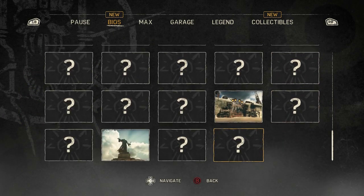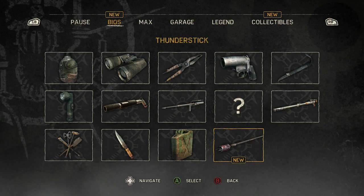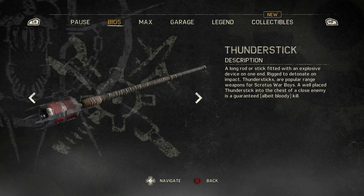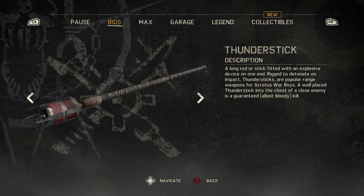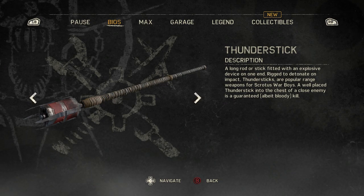That's the only person I know who actually uses the phrase 'lousy with' — I'm pleased by that. The last tool was the thunder stick: a long rod or stick fitted with an explosive device on one end. Rigged to detonate on impact, thunder sticks are popular range weapons for Scrotus warboys. Surely there should be an apostrophe after Scrotus or something. A well-placed thunder stick into the chest of a close enemy is a guaranteed, albeit bloody, kill.